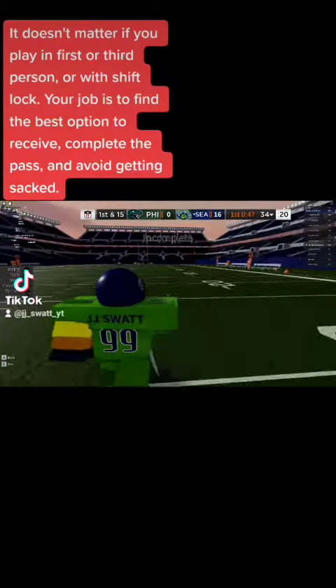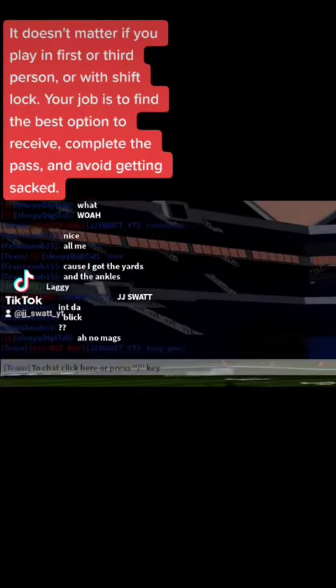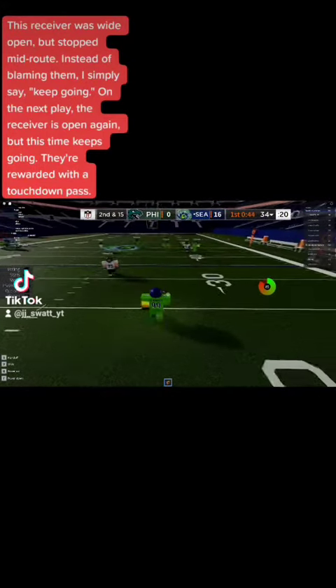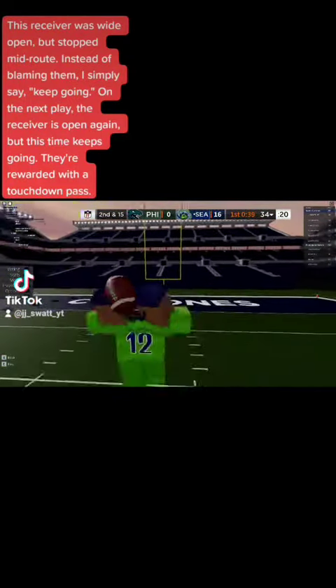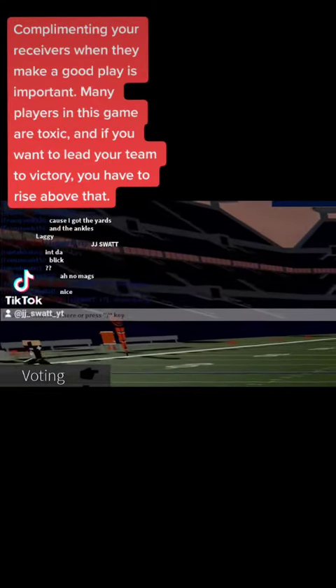Your job is to find the best option to receive, complete the pass, and avoid getting sacked. This receiver was wide open but stopped and made a route instead. Rather than blaming them, I simply say keep going. On the next play, the receiver is open again and this time keeps going — they're rewarded with a touchdown pass.